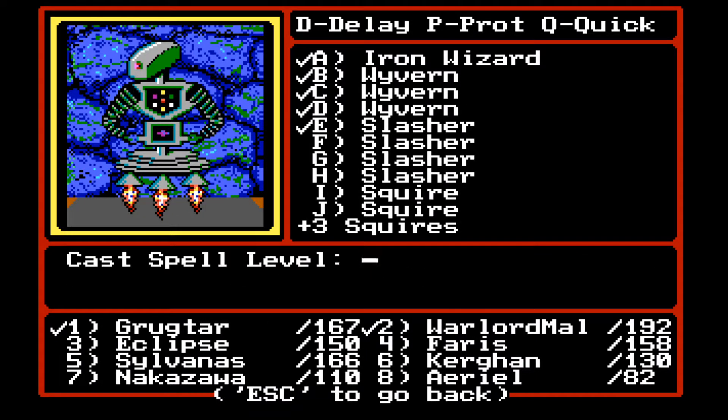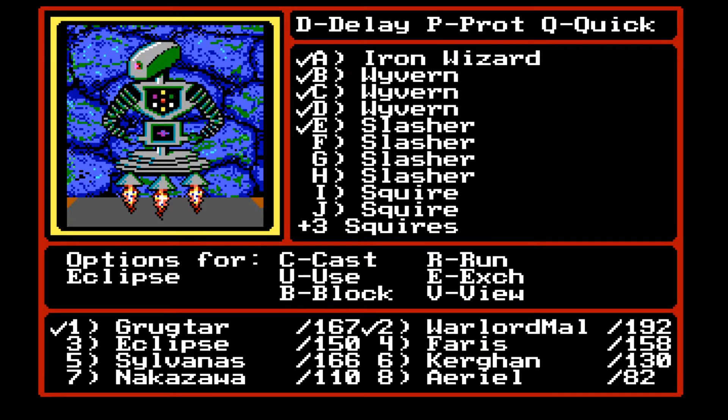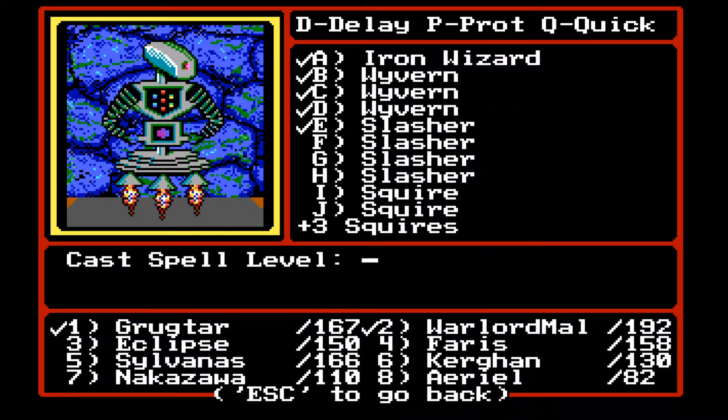I'm going to cast a new spell called Meteor Shower. Oh, and of course the spell would fail. All spells are going to fail. How are we going to fight the Iron Wizard? I am 99% sure that this guy is resistant to everything except spells.